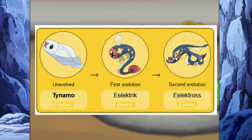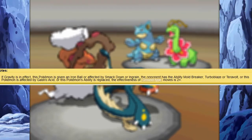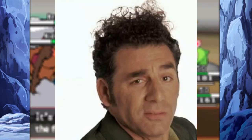The Tynemo line is all mono-electric type with the ability of levitate, giving it no weaknesses unless their ability is nullified. I used Tynemo on a team for one of my playthroughs of Pokémon Black, and I certainly have an opinion of it.